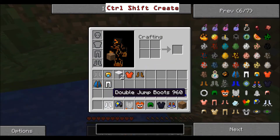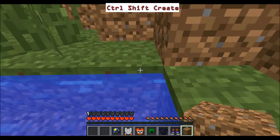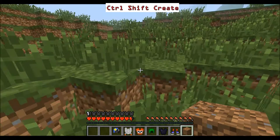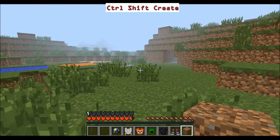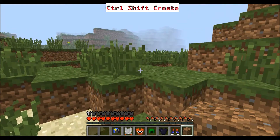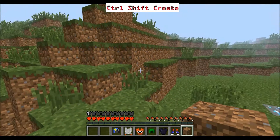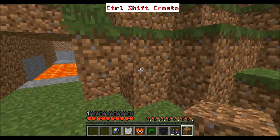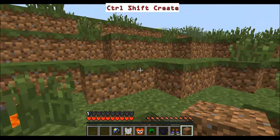We've got the Speed Leggings — already showed you those. Now the Double Jump Boots: I haven't tried them but I can guess what they do. You jump, and then you can jump again in the air, like in a lot of platform games. If you press space you jump one block, then double-tap space and you can jump up two blocks — you don't have to sprint.